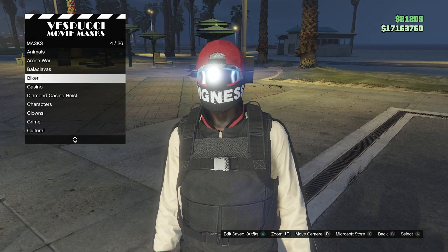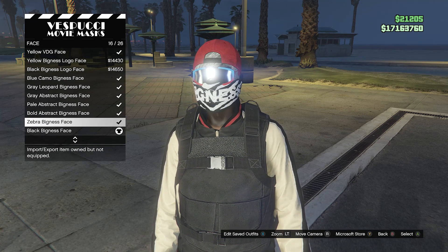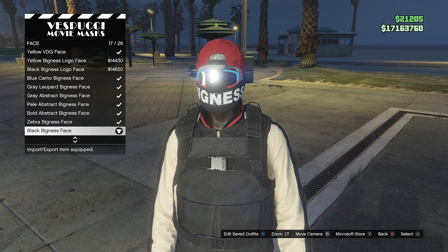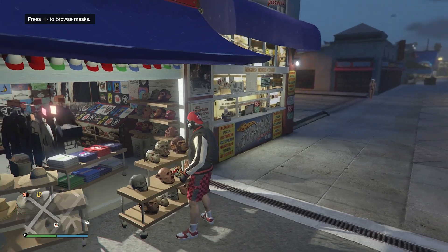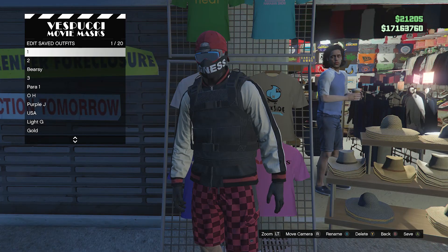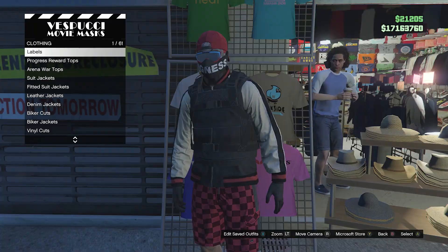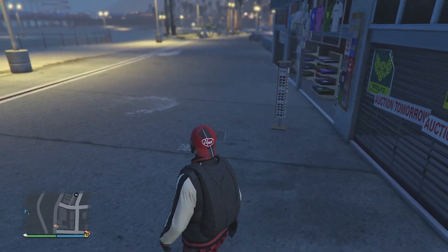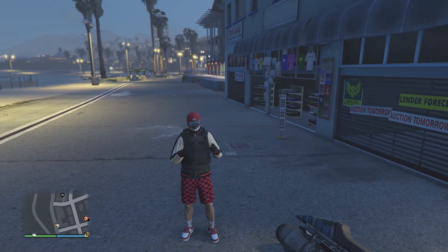Go over here to the mask store for the final accessory on our outfit. At the mask store, walk over here to the mask, scroll down until you find face on slot 11, and equip the black bigness face on slot 17. Once you do that, it should merge with your goggles and your hat like this. That will be all for your outfit. Walk over here to edit saved outfits and save your outfit on any slot that you want.